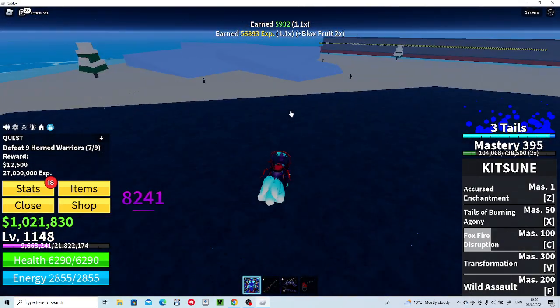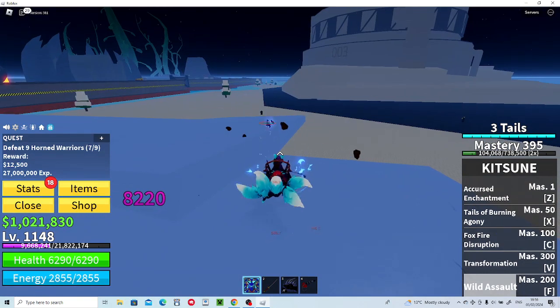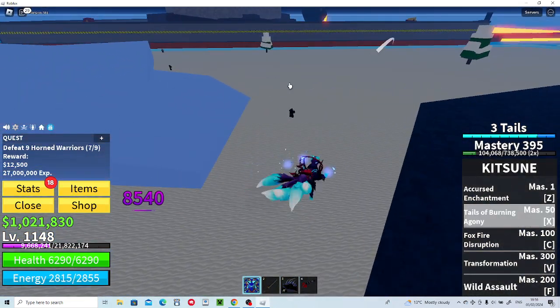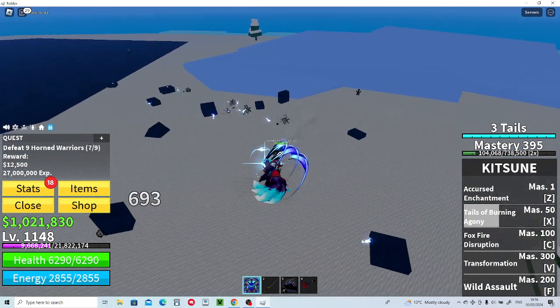The last move is Wild Assault — and that is so crazy. Let me show you Tales of Burning Agony and what it does to the floor: there are tails everywhere and there's a Kitsune symbol. That's pretty amazing.